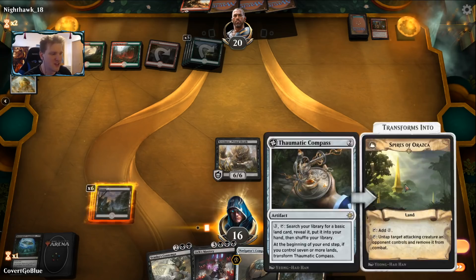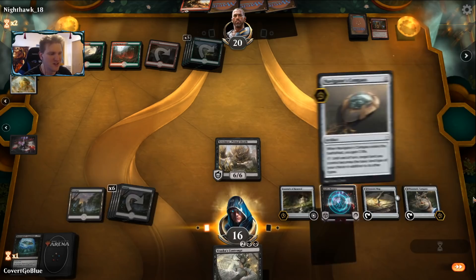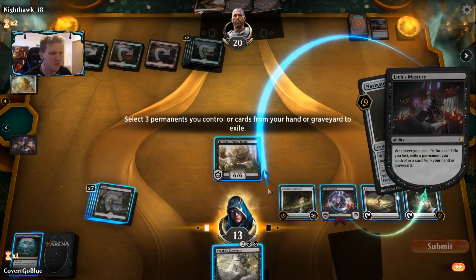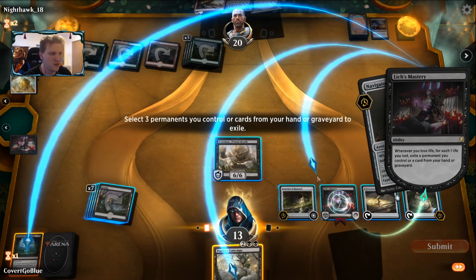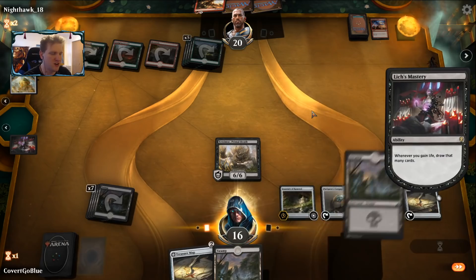That is a good draw — now we can play lich's mastery, navigator's compass, flip our thematic compass because of seven lands, and activate our treasure map. Is there anything I should fear with haste? There may also be a banefire to the face. We do have a lot of permanents and cards so we have plenty to sacrifice. The opponent might go for lightning strike. What do I exile? I don't really want to get rid of the land — I'd rather have the Tetzimoc over the land that flips.